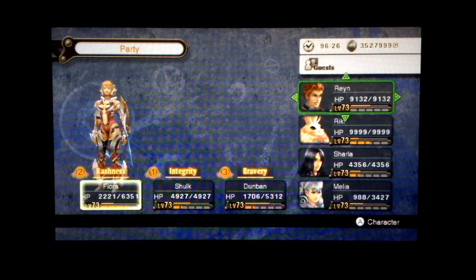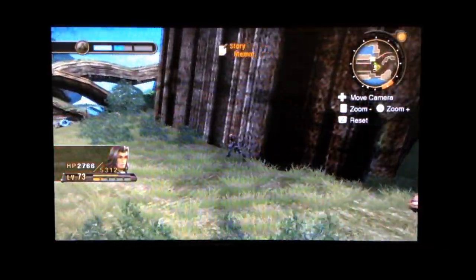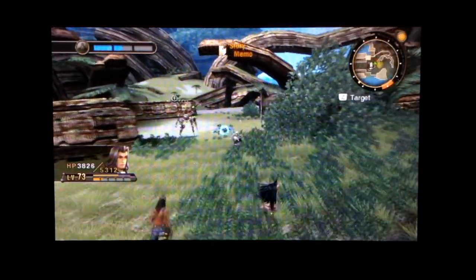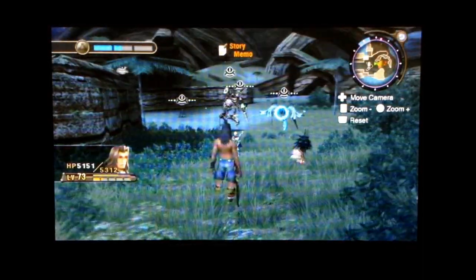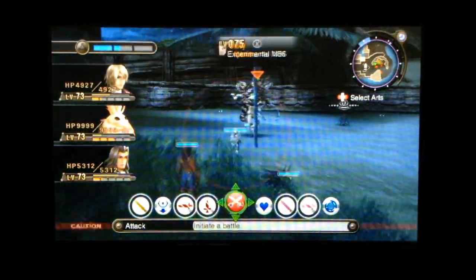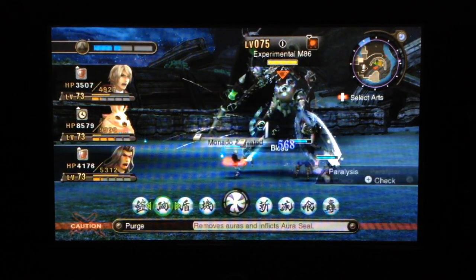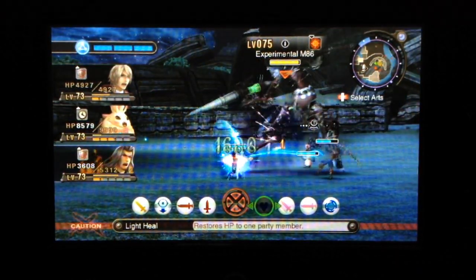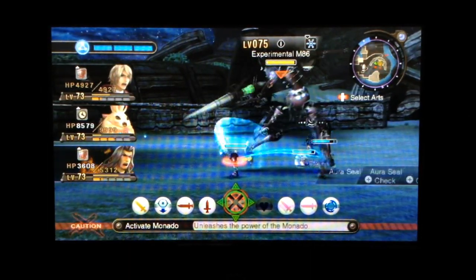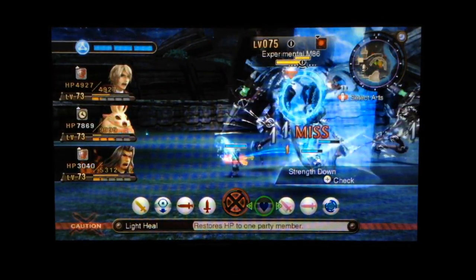I'll resort to using Shulk — with the only two people he needs affinity with. He doesn't need affinity with anyone else, except Fiora. I'm going to use gifting on Fiora because there's an achievement for it. And then I have to start off taking some damage. I guess I wouldn't have too much of a problem if this guy didn't have such a high resistance to break. I just hate it — these enemies have such a high resistance to break and then have counter spikes. It's just extremely unfair.